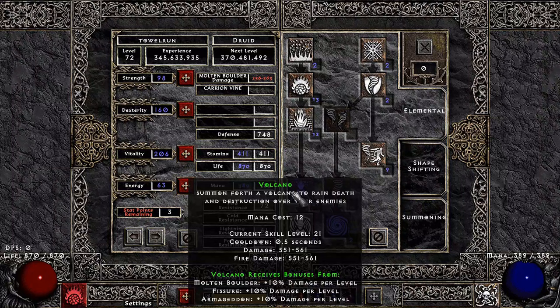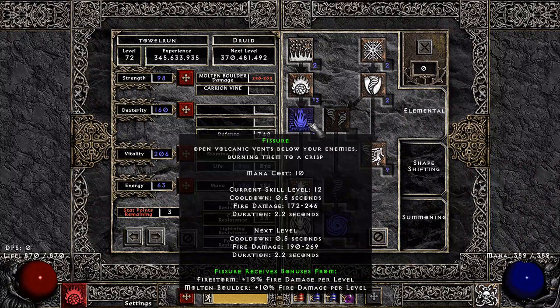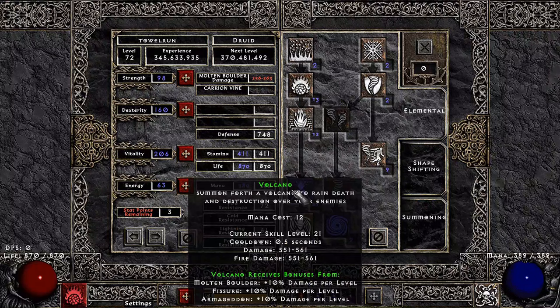Skills wise, I'm mostly putting points into Volcano and then all of its synergies. Volcano and Armageddon I've got at level 21 currently with just one plus skill at the moment. Fissure is going to be super useful in a bunch of different spots. Once you complete Hell Cows, this is going to be your main skill — so at that point, if you want to max it, that totally makes sense, even before Volcano or Armageddon.